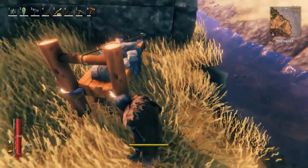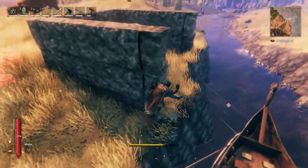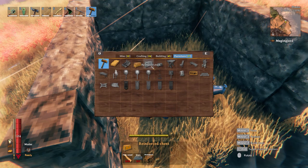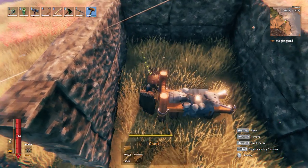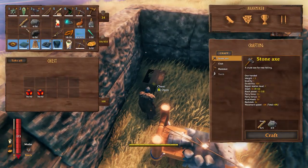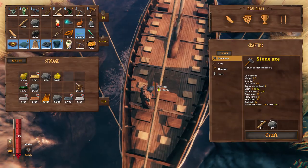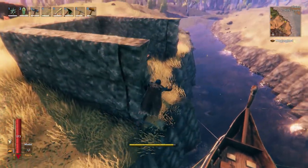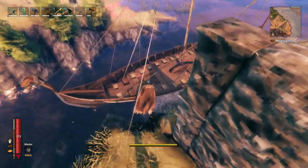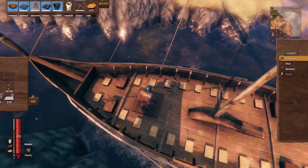I'm grabbing all the wood here - let me grab the rest, that'll give me at least enough to get one container started. Actually I'll have enough to build an iron container. Yeah, fine wood and iron - let's build one of these first, just to give us a place to drop some stuff like these surtling cores. Let me grab the fine wood. There's tons of birch around, it'll be fine.